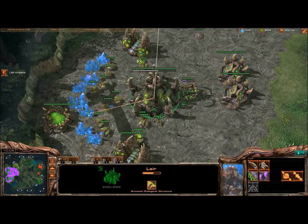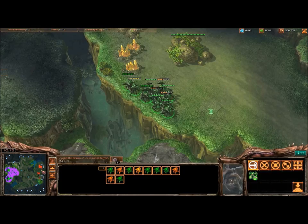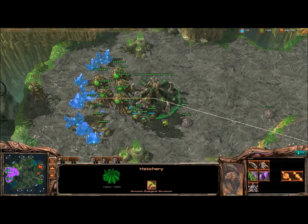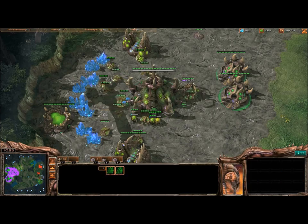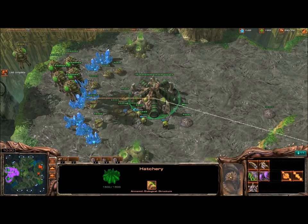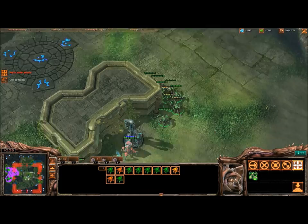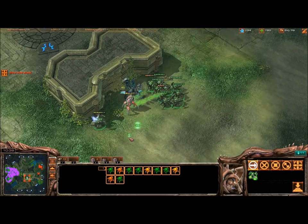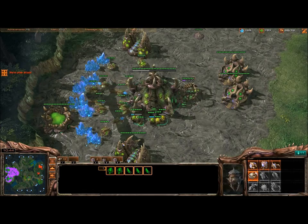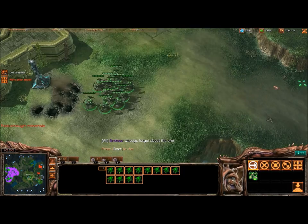All I'm going to do now is kill that pylon to make sure he doesn't warp in any more units, and then rally all my roaches over. Now he sees that my roaches actually do have burrow so he's going to throw down some cannons. But here's the beauty of this build — you can snipe cannons so fast with roaches, especially when you get a lot of them, and with burrow and burrow speed all at the same time it just makes it that much easier.